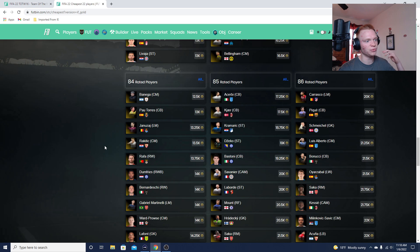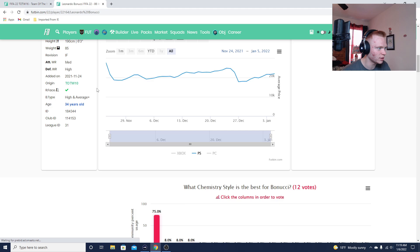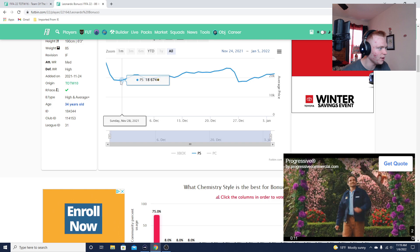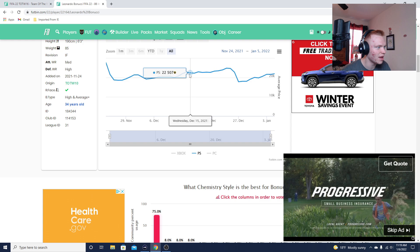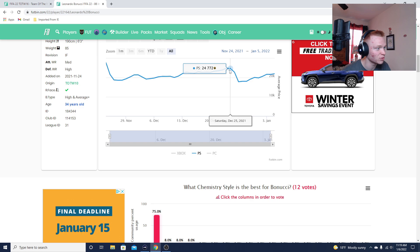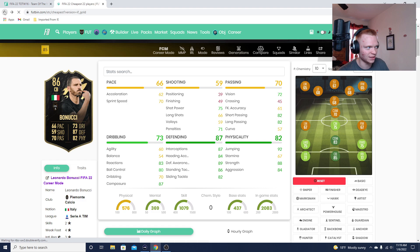To show exactly how this works, let's pick Bonucci as an example, since he's very similar to PK in price. You can see his low point right when he comes out is this Saturday/Sunday area — he's about 18,500 coins. Quickly out of packs he rises to about 21,500, then drops a little with no content, and then slowly just rises back up, hitting about 24k.